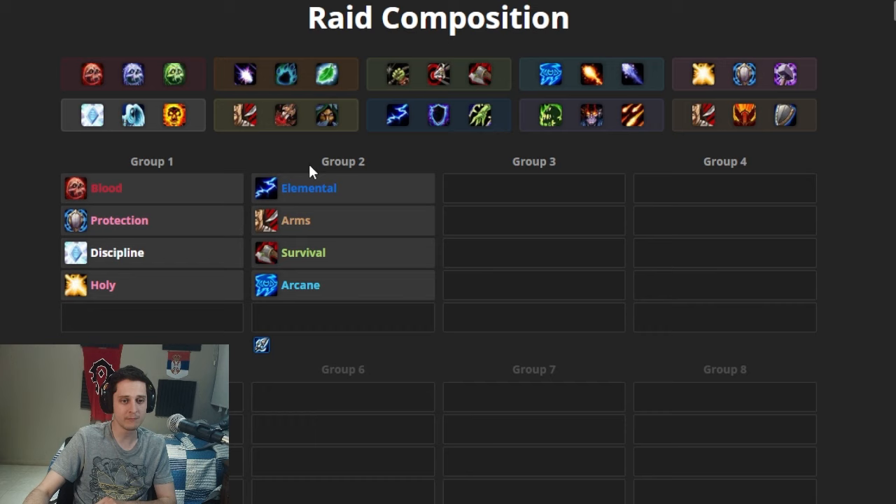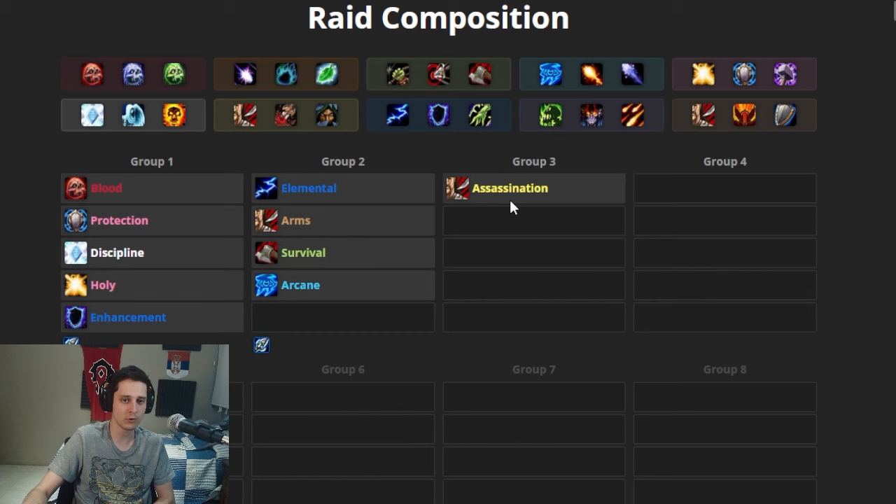Now we have two wild card slots to fill. This is ideally where you take your friend that plays a spec you don't need. Your first concern should be interrupts — and the Enhancement Shaman has the best interrupt in the game. They're also decent DPS, can drop Stoneskin Totem on the tanks, and they have a purge. You can also take an Assassination Rogue — they've got Kick, a lot of damage, and are a decent spec overall. I probably wouldn't, but you can.